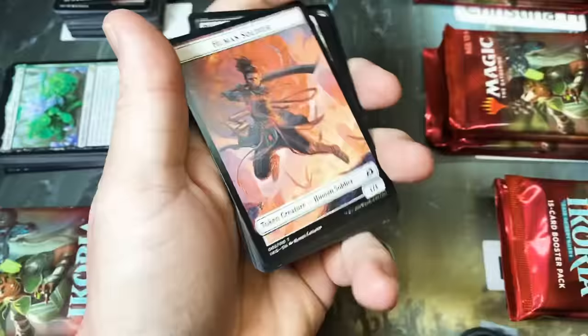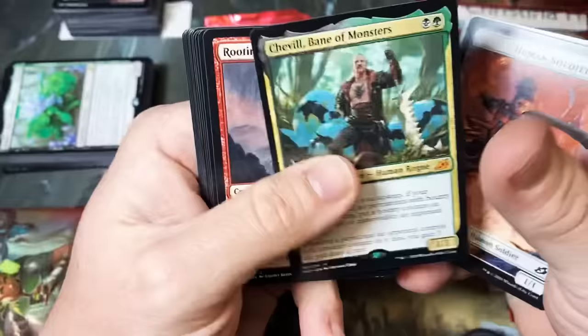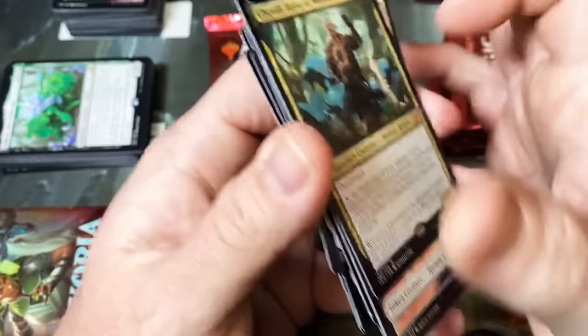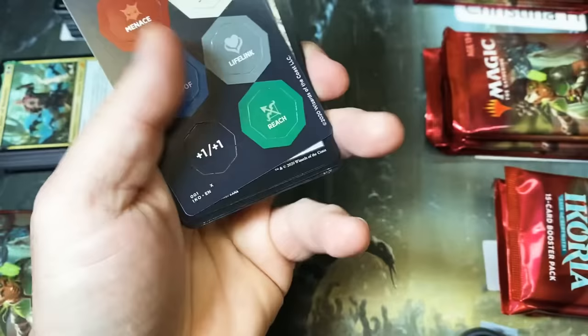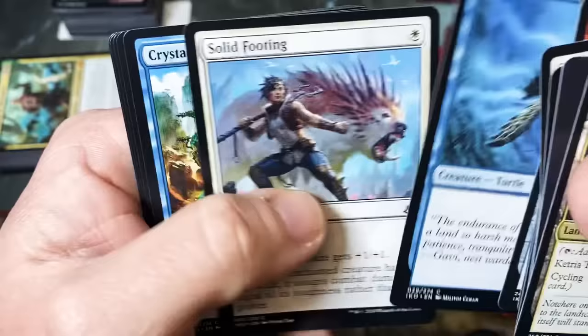Foiled Chittering Harvester. Showcase art with a Chad of the Jungle — he definitely wears Axe Body Spray and drinks Four Lokos. First Triton — good hit, never sad to see a Triton. And that is it for that stack. Dakota, there you go.